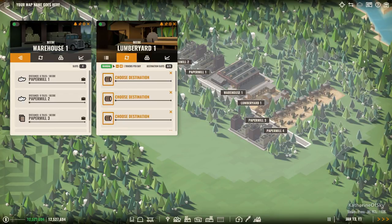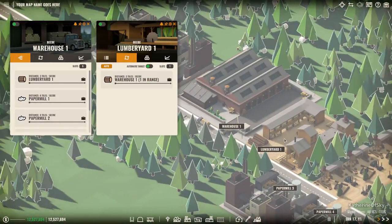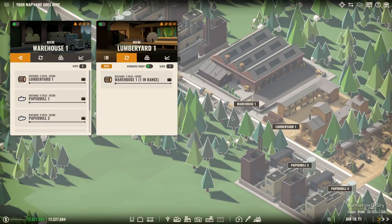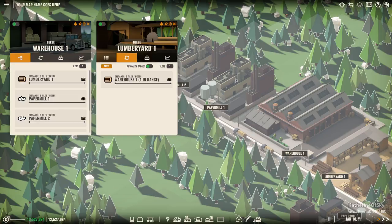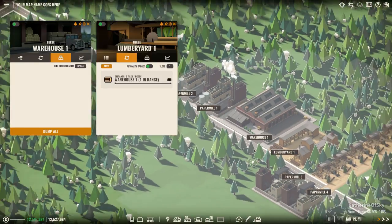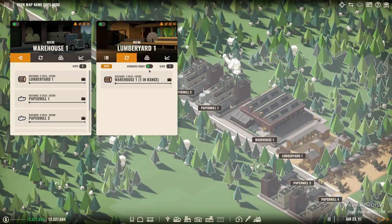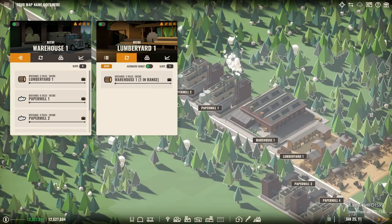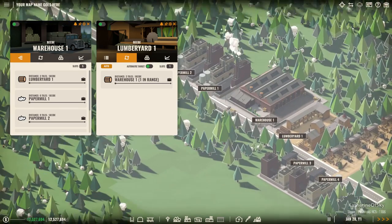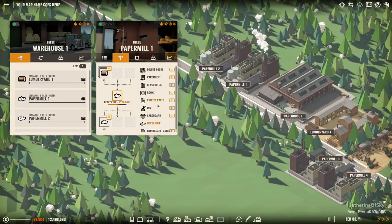So the lumber yard has an automatic target here - warehouse one is in range. You can select this to auto or you can have manual destinations. So we see now these trucks going into the warehouse, and these paper mills are already picking up stuff from the warehouse - they've decided they want lumber. Wow, there's nothing left - they have picked up so much wood. But yeah, you can track this and turn this on and off depending on whether you like to micromanage.